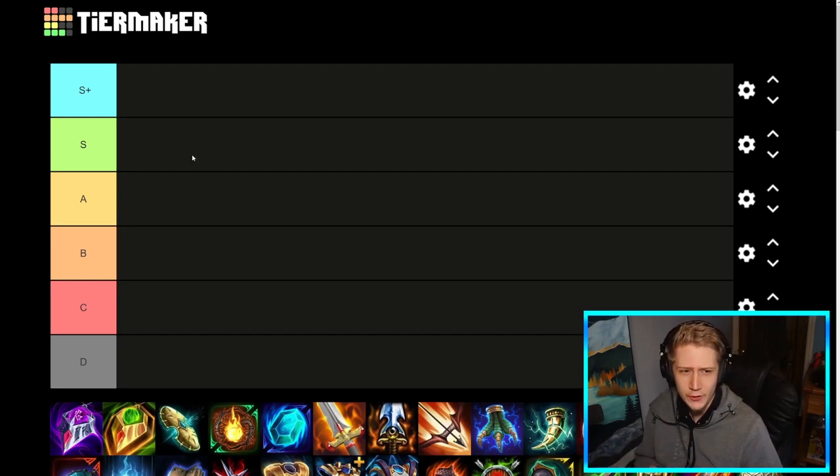A quick explanation of the tiers: S-plus is your best-in-slot items for what they do — pretty much must-builds in their respective archetypes. S-tier items are solid items worth considering for many builds but aren't necessarily essential. A-tier items are above-average items that round out the final few slots once better items from S-plus and S-tier have been built. B-tier items often have better alternatives or are situational or god-dependent. C-tier items aren't really worth building but might have some minor situational value or specific god synergies. D-tier is trash — there's almost no point building these, as they have better alternatives for the same slot.